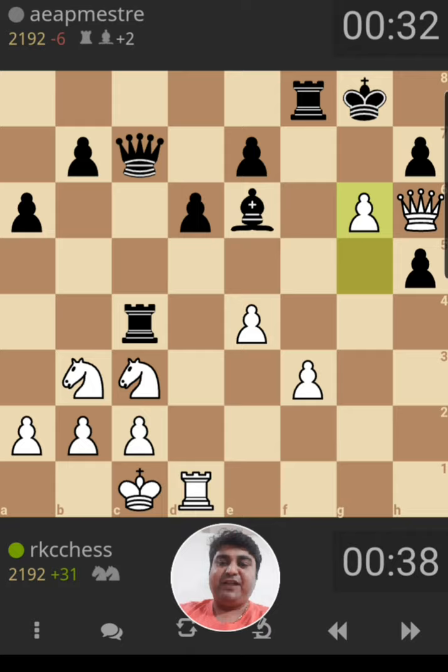Now comes g6. If hxg6, Qxg6, king h8, then you have Rg1, threatening Qg7 checkmate and Qh6 checkmate. So black decides not to take on g6 and brings the rook to the c-file, tripling on the c-file. I could have taken on h7 — Qxh7, king f8, Qh8 check — but then the bishop would go to g8 and it's still a good position, but not a very clear winning position.